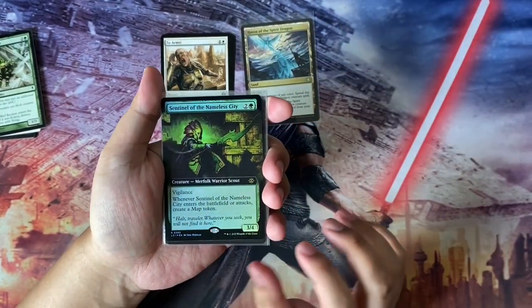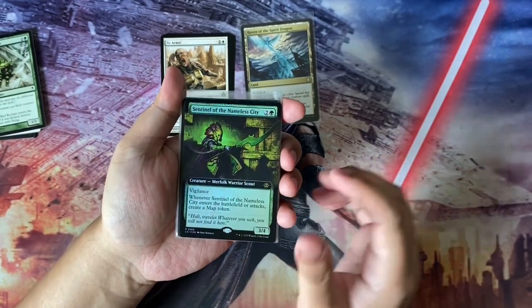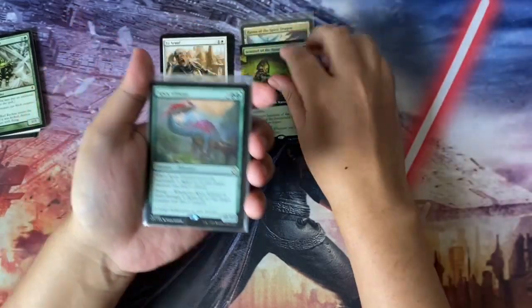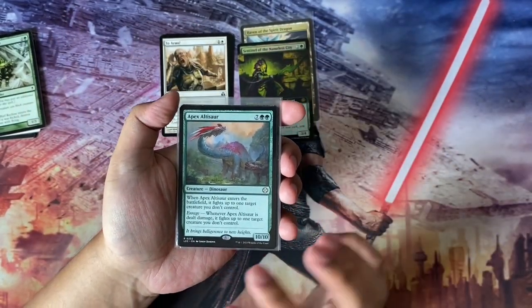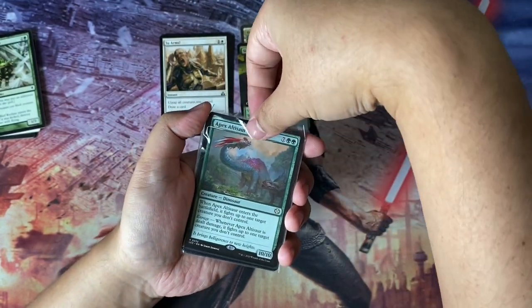Next we have a Sentinel of the Nameless City in a lovely borderless foil from LCI, and then we have an Apex Outrider also from LCI from the Commander set — a good reprint, nice to have multiple copies of this.